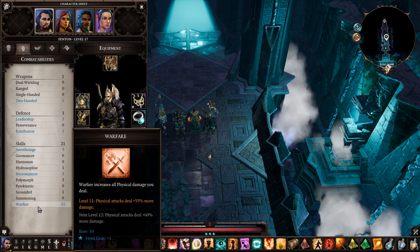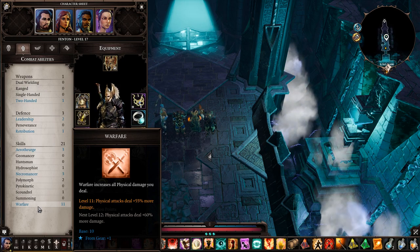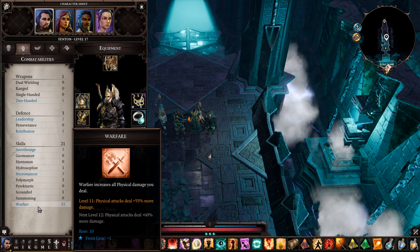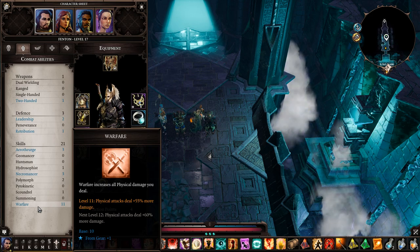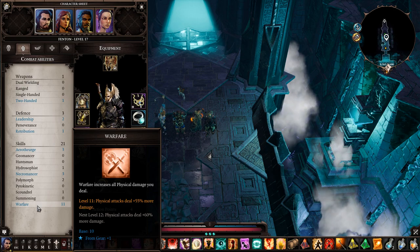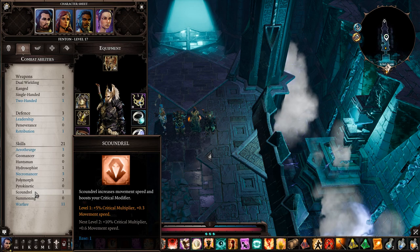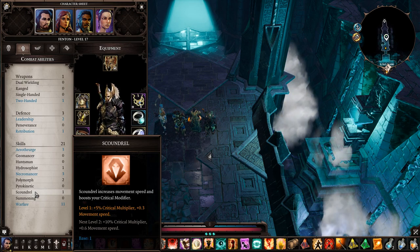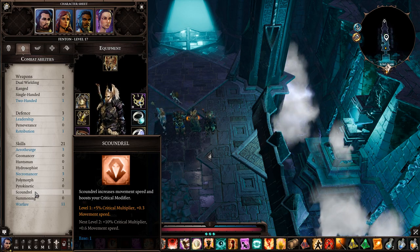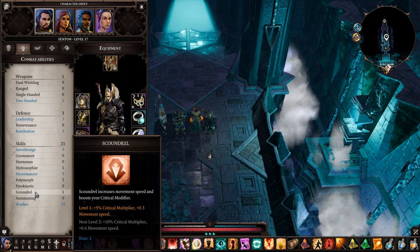Warfare is my top skill — I got it to 10, that's the maximum. More points you put into it, more physical damage you do, and there's great warfare abilities in this game. Scoundrel I kept at one — Adrenaline and Vampiric Hunger are two very important skills from that tree. Definitely keep Scoundrel at one; Adrenaline costs too much gold at this point.